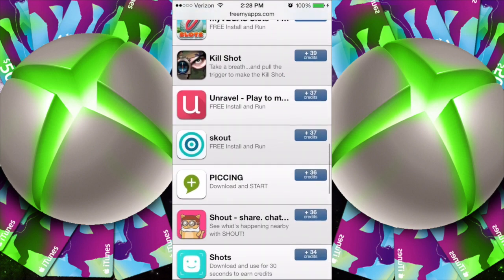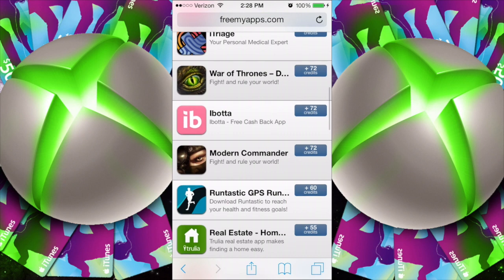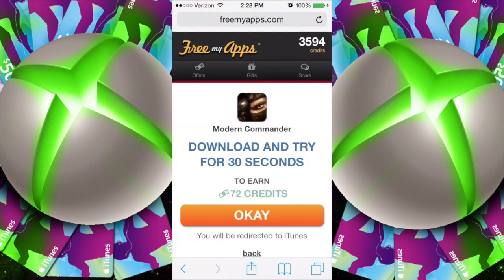First step is going to be clicking on the link down below, guys. It's going to take you to Free My Apps. It's also going to enter you in for giveaways that I have in the future. But first of all, what we're going to do is I'm going to show you guys how this works.